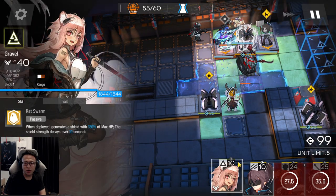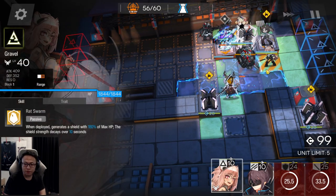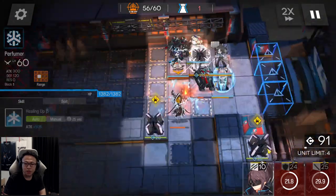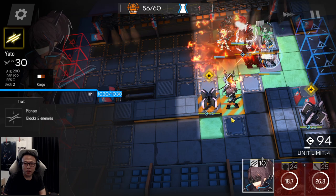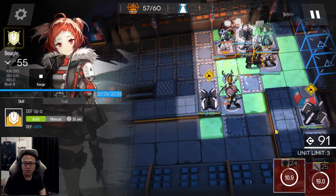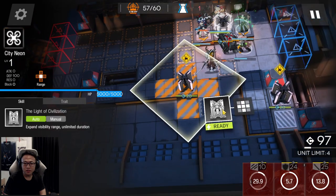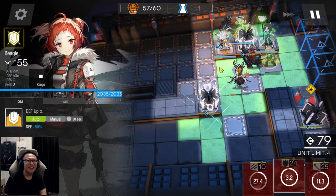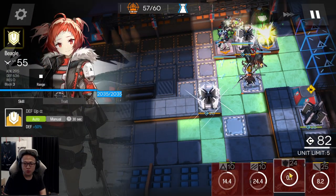If you struggle at any point and notice that not everyone is dying, you can use your fast redeploys to hold back whichever enemy is still straying behind. You can even use Yato to pull a caster back and let Chen do her work taking out the caster. If you need to put more bodies down, feel free to do so.